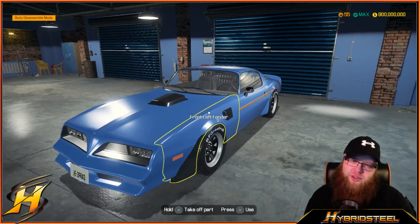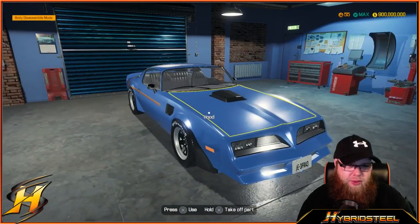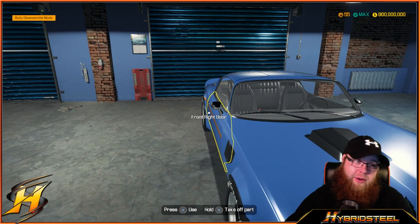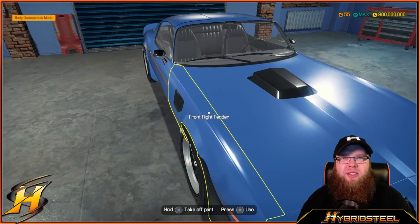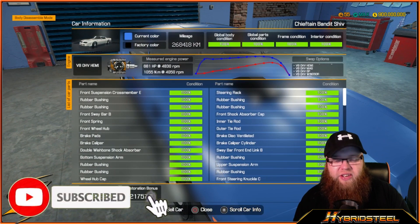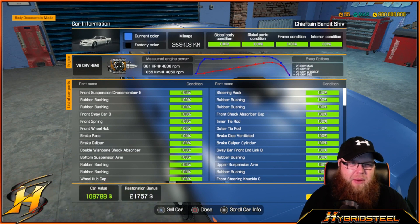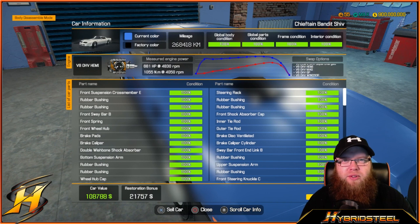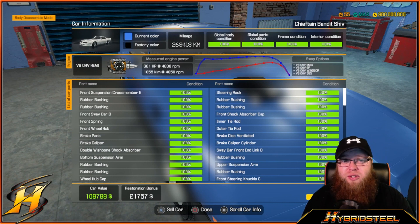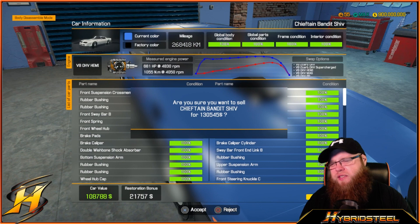So for our Chieftain Bandit Shiv, this is the end of the line in our garage, but we're going to be selling it off to a deserving person. It's been a pleasure to build and awesome to put in the boosted parts and make this car go as quickly as we can. The car is worth 108,788 dollars, restoration bonus of 21,757, and we spent probably about 30 to 40,000 dollars doing this car — so it cost around 50 grand, giving us a return of 50,000 to 60,000. Let's flog it — 130,545 and it's gone.